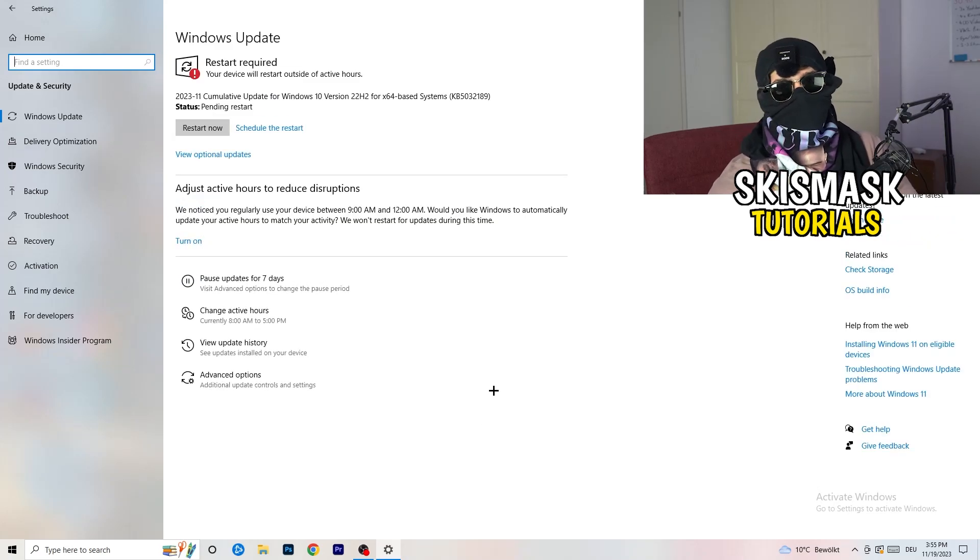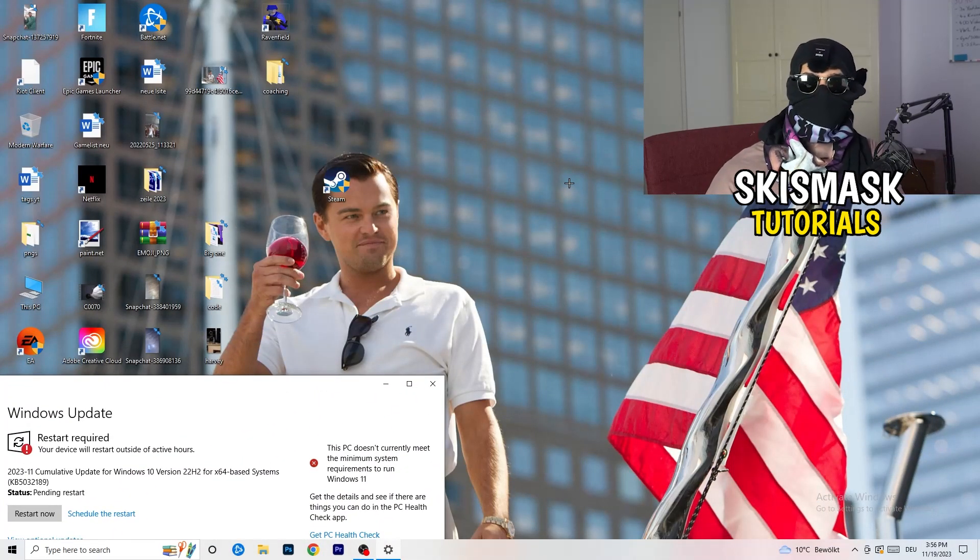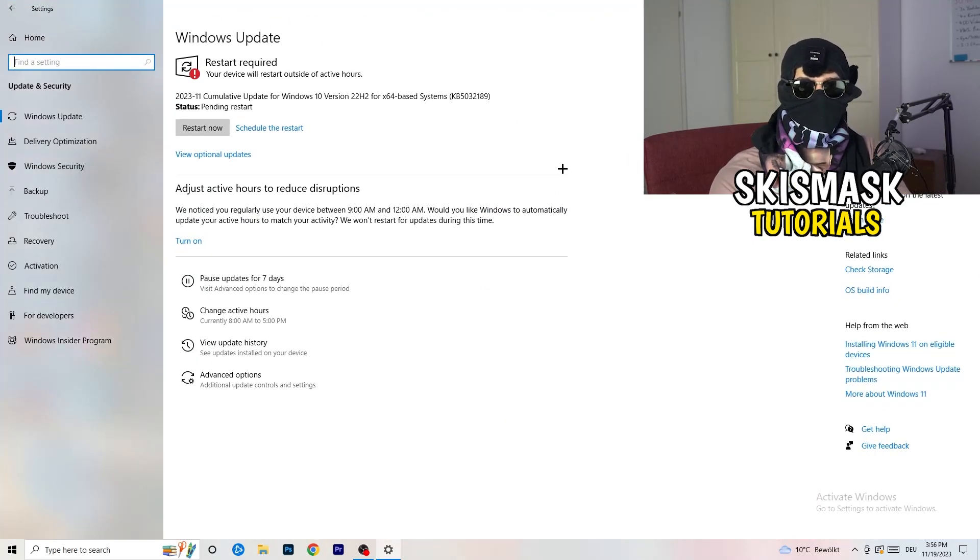Go back and click on Update & Security. Simply update every single driver on your PC that isn't on the latest version. Keeping your drivers updated will keep your performance at its best, especially on low-end PCs. If you're having not-launching issues, it could be because your drivers are outdated. Also go to your graphics card application — for Nvidia that's GeForce Experience — and download the latest GPU driver, since some games require the latest driver version.